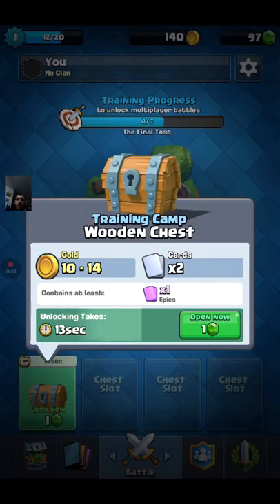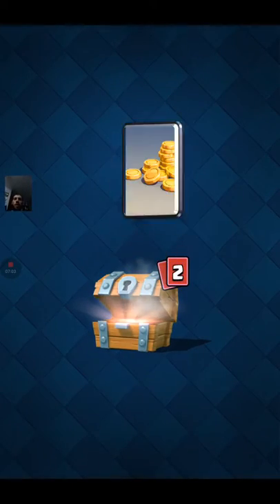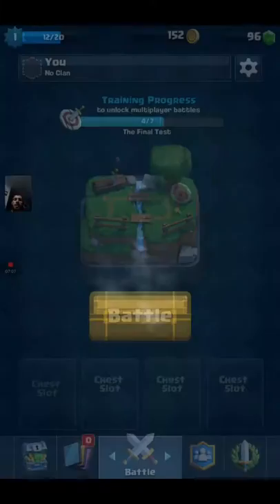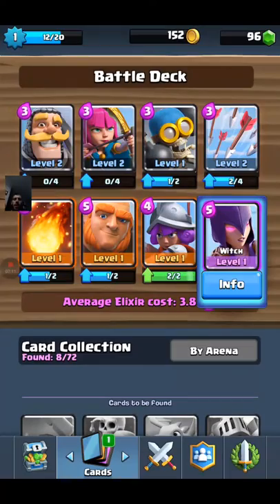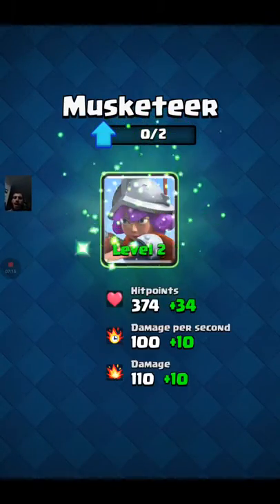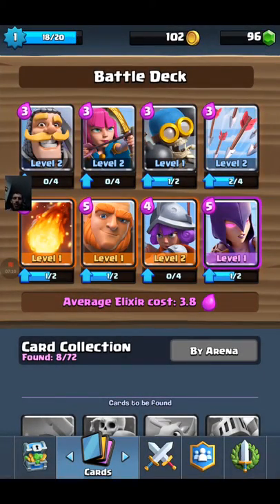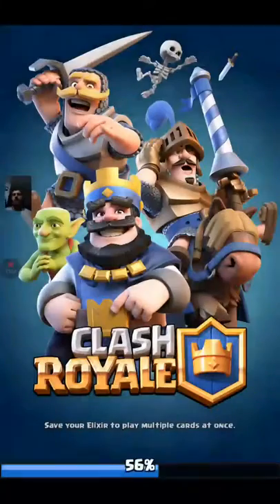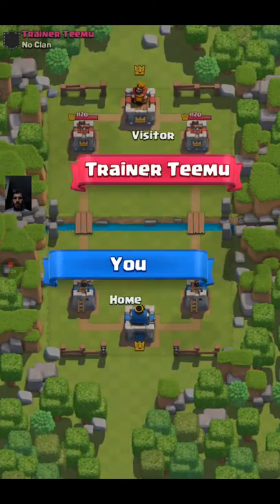This one's going to give me an epic — it says 'contains at least one epic.' Let's go ahead and open that up. And we got a witch! I do like the witch. Let's see if it automatically puts it in — it does automatically put it in for us, that's awesome. I forgot about that; I haven't played from the beginning forever, so it's been a while. I do like the witch — she spawns skeletons while attacking and she has an area attack. Let's go ahead and throw her in this trainer match.